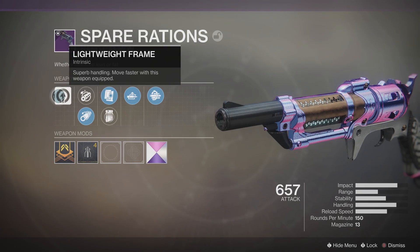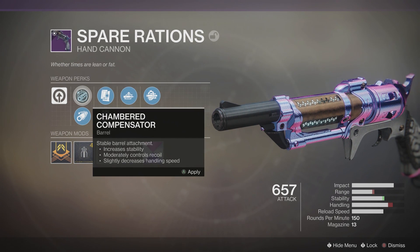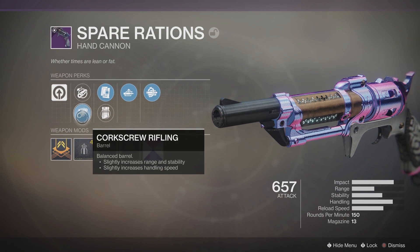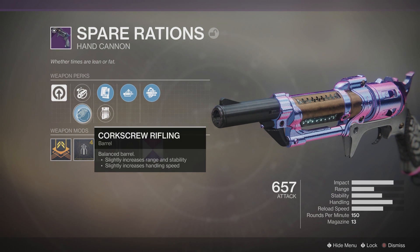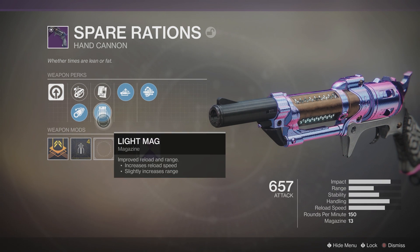This is a lightweight frame hand cannon — superb handling, move faster with this weapon equipped. I got two options for the barrels: chambered compensator and corkscrew rifling. I like corkscrew rifling for a little bit more range. Over here, we have alloy magazine or light mag.